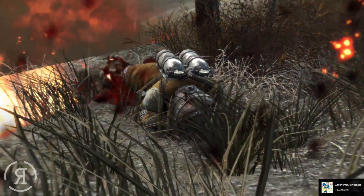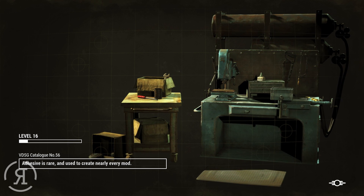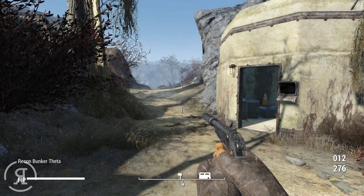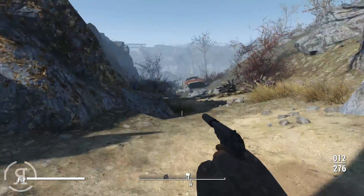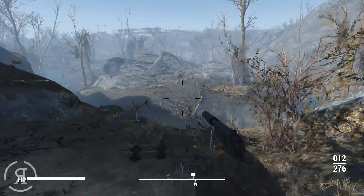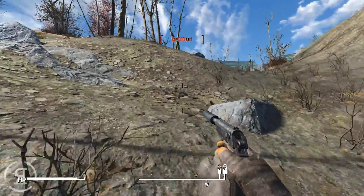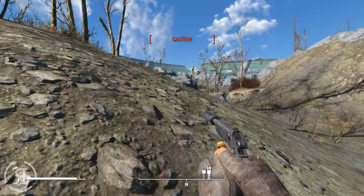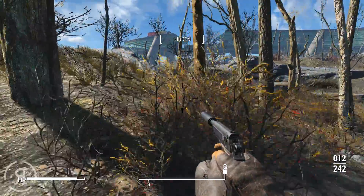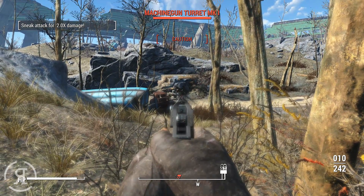Something goes very wrong and we die, reverting to a save from before we killed the mirelurks and the legendary raider. After cutting away and returning, we're close to the objective but have just been attacked by attack dogs and raiders at what appears to be a checkpoint for Outpost Zimonja.